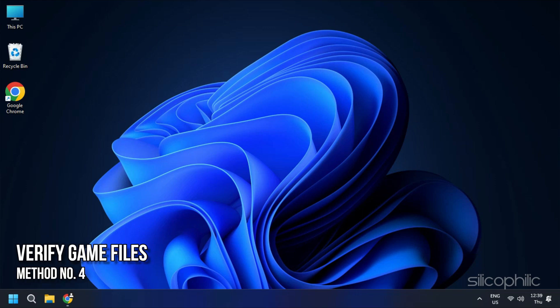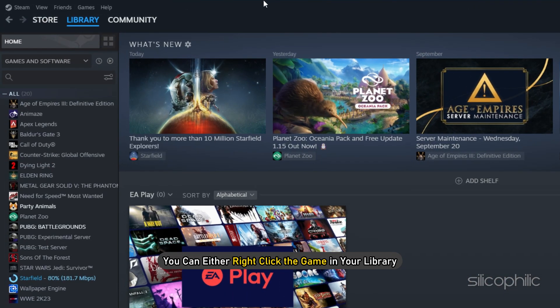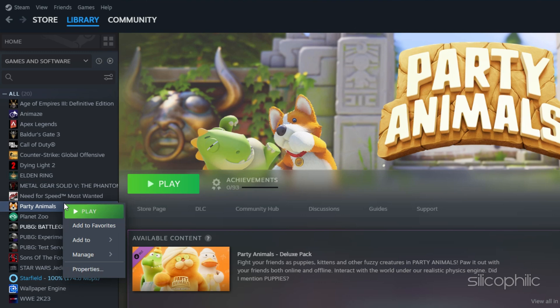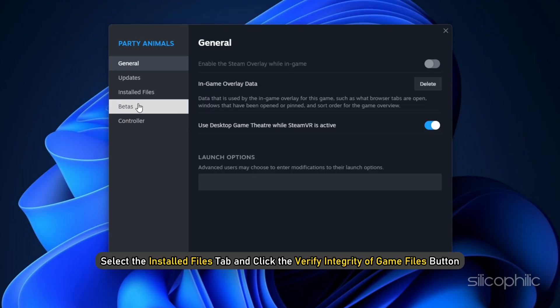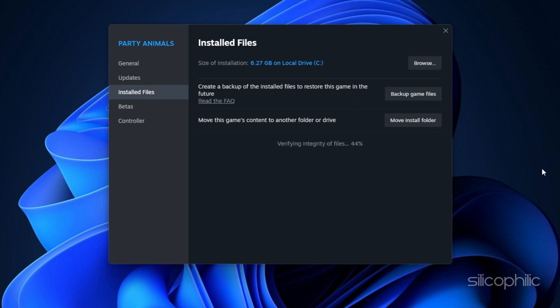Method 4 – Verify Game Files. If none of the above solutions worked for you, verify the game files to repair any corrupt game files. Restart your computer and launch Steam again. Next, right-click the game in your library or click the gear icon from the Games Library page on the far right. From the drop-down menu, select Properties. Select the Installed Files tab and click the Verify Integrity of Game Files button. Steam will verify the game's files — this process may take several minutes, so wait till the issue is resolved.